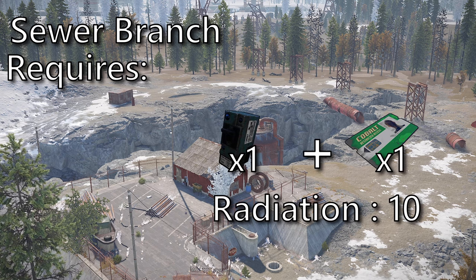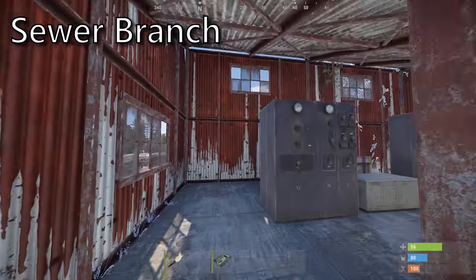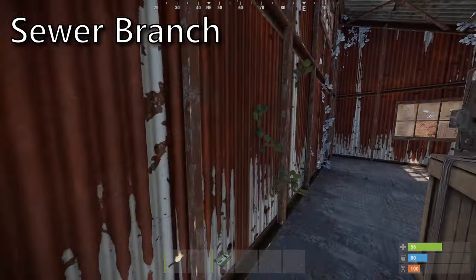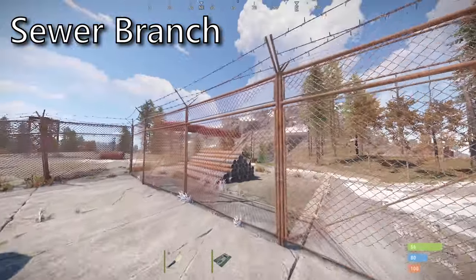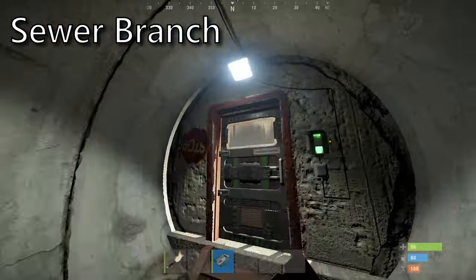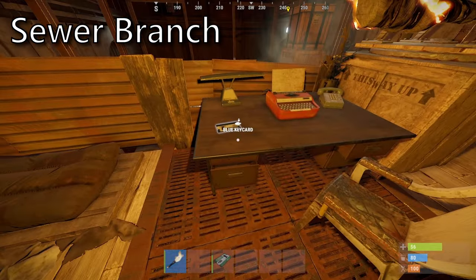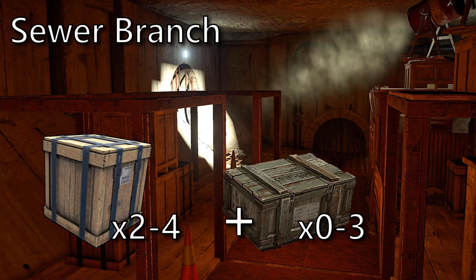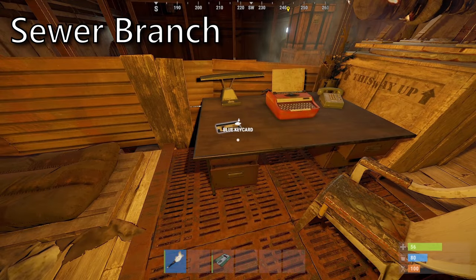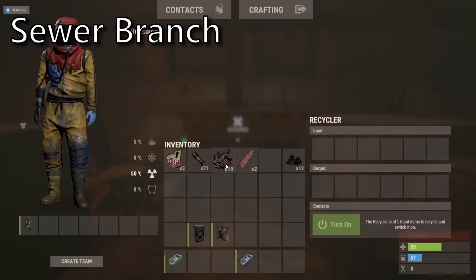At Sewer Branch you will need 1 fuse as well as a green card and clothing that provides at least 10 radiation protection. Locating this red building, inside you will find a fuse slot as well as a switch. Once flicked it will provide power to the door down in the tunnels. After a short and dark journey through either one of the tunnels you will encounter your green door. After looting and making your way through the tunnels you will find the blue card on the table on the second floor. Sewer Branch is one of the most profitable green card monuments, offering at a minimum 3 crates and often a few military crates, as well as a blue card. It is also unique in that it offers an oil refinery and a recycler inside the monument.